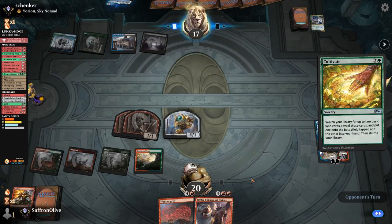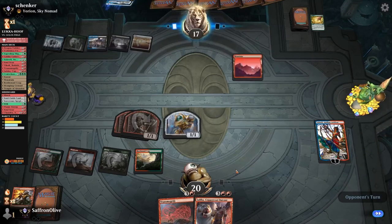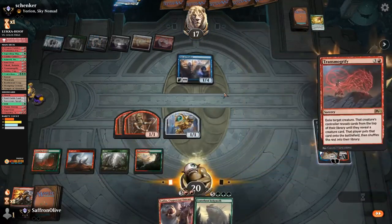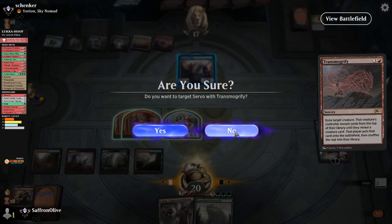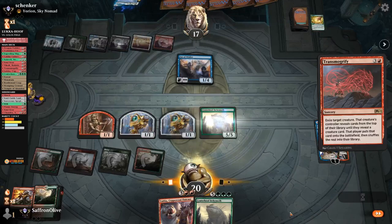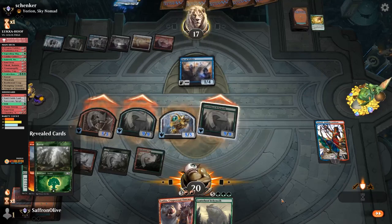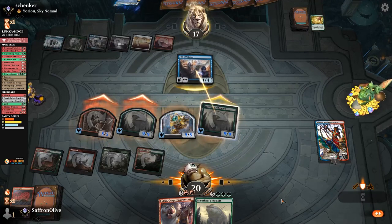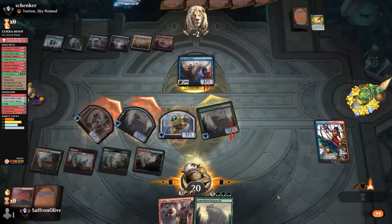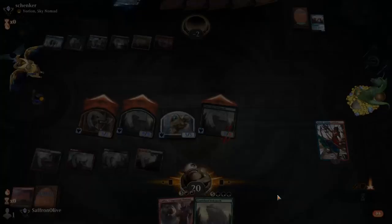Opponent plays a mountain and Bay of Wishes. We draw a Hoof — that's fine. We sacrifice a goblin, Transmogrify into Crater Hoof, then Saheeli — attack! And that looks like it came to me. There it is. So I don't think it would have been lethal last turn, but lethal this turn.